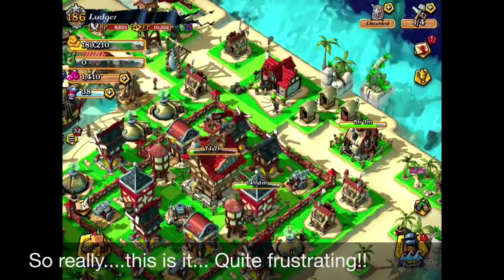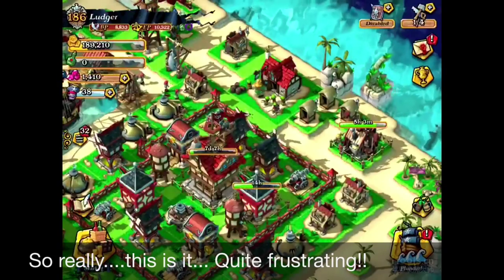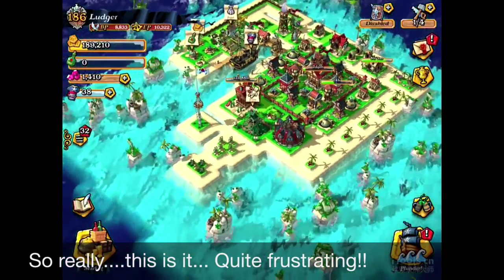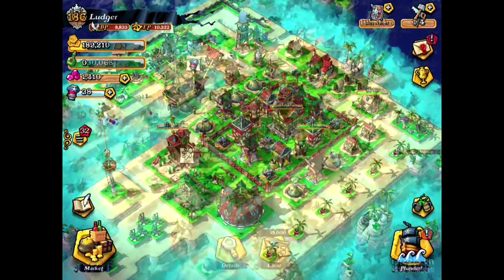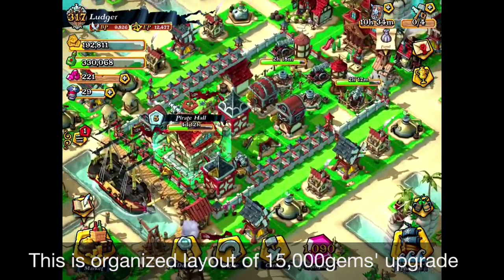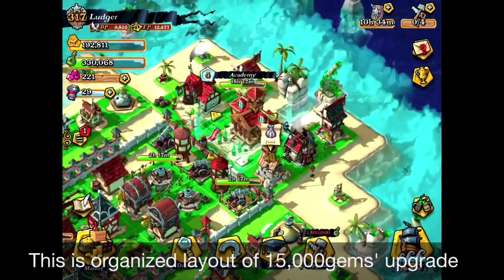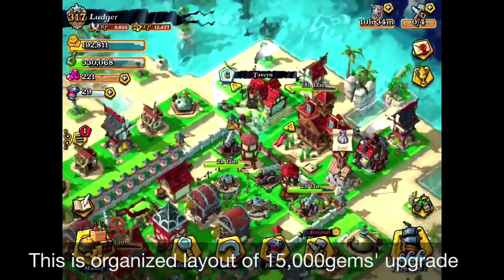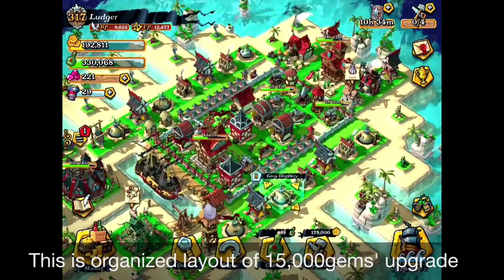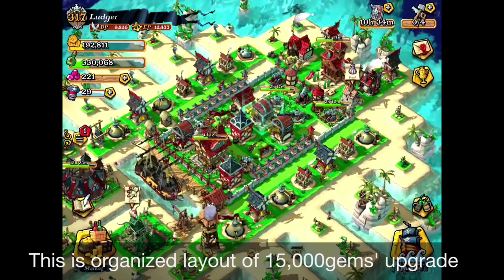This is really frustrating, but that is the conclusion. With the resources, there are no more things to build. Let's try to organize this and see it clearly. The organized version of upgrading with 15,000 gems: the pride hall goes from 5 to 6, the academy is now level 4 — quite a high level — and the tavern can be level 6. You can get the gold mines up to level 7 or 8.